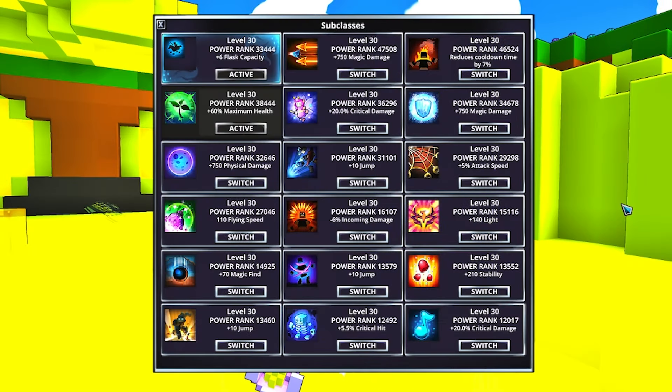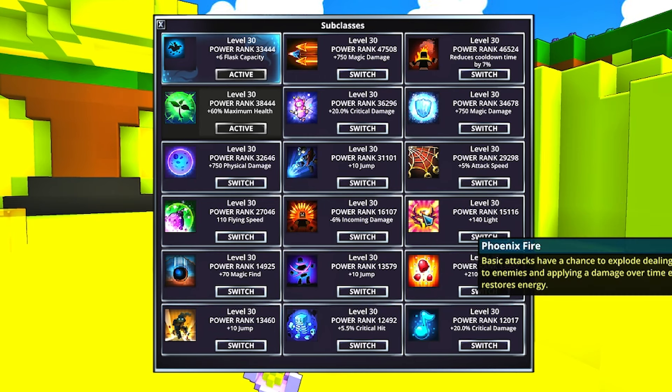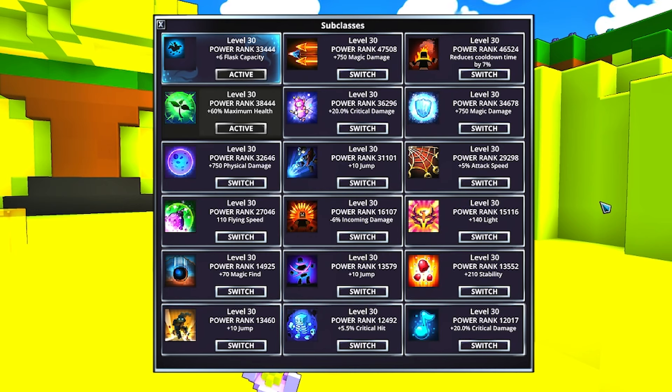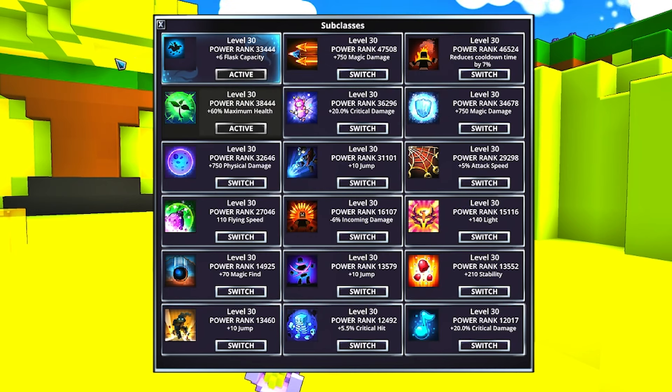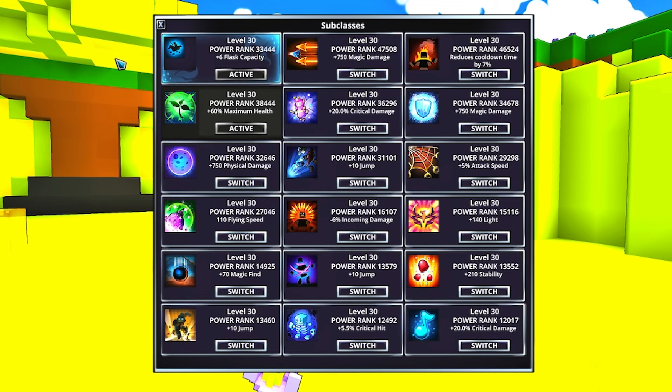The subclass ability is going to be the standard same subclass abilities you would use on any of the classes, with Solarian being pretty much the best one just because of that extra light value and the burning damage over time effect. It's okay — not great, but I always end up using the nice subclass ability just because the extra flask capacity usually equals a lot of damage overall, just in terms of being able to chug all of your flasks. Bard is apparently okay for speed farming, same with Lunar Lancer, although I don't know if I would recommend those necessarily for the Chloromancer.